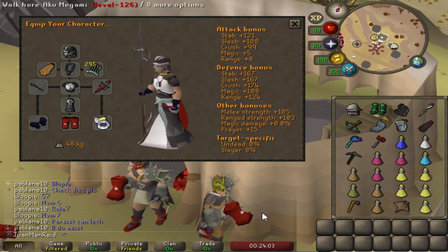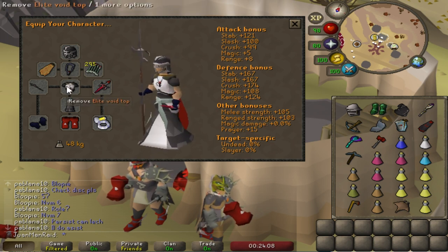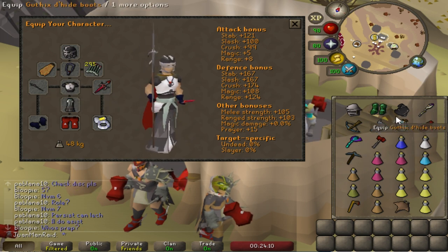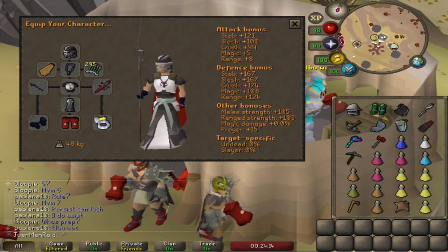This is going to be my starting setup for now. Nothing too crazy — not the best gear, but adequate melee switches, adequate mage switches, adequate range switches. It's exactly all the stuff that I set up to get on Phase 1.